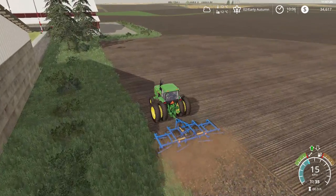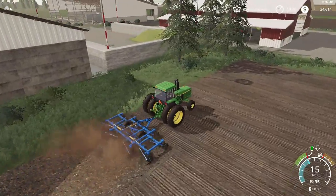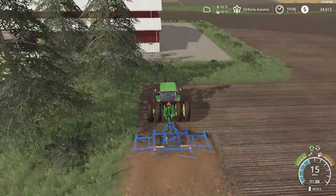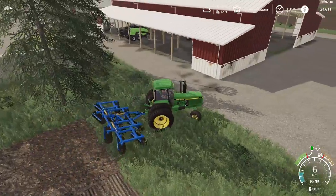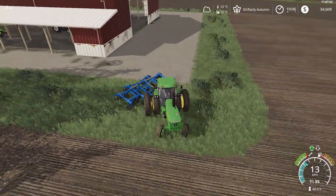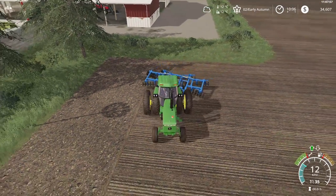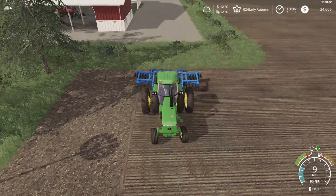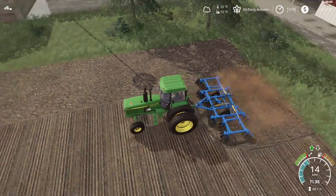This tractor we're driving is actually our newest addition to the farm, along with this disc. We have another disc like this — that's what the other tractor is doing over there. One thing I've noticed about this John Deere is that it doesn't turn super well, so that's why we're doing the headlands first and then we'll do the rest. We have two of these discs and also a cultivator.